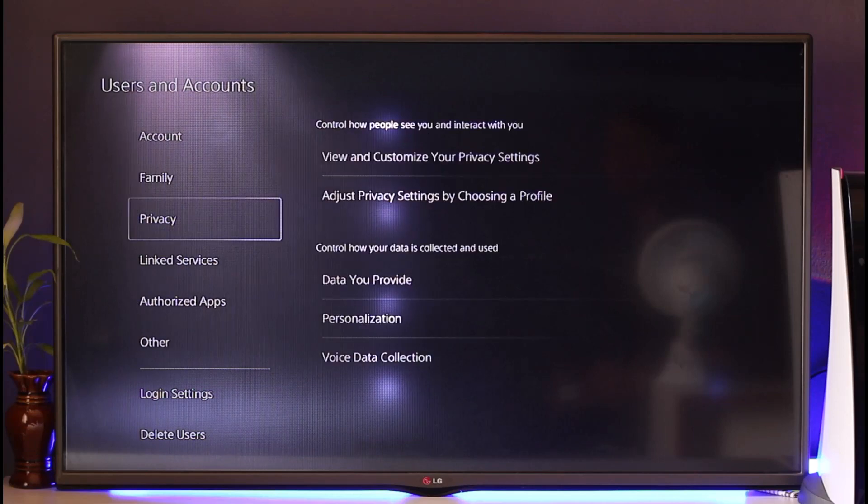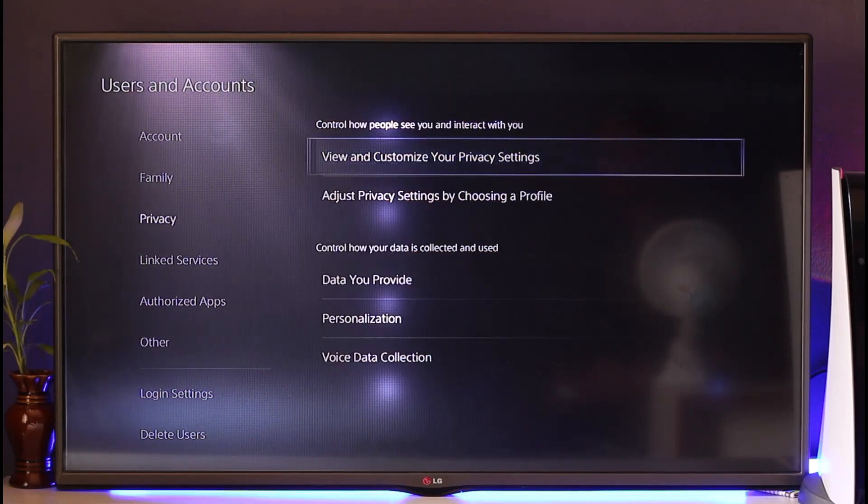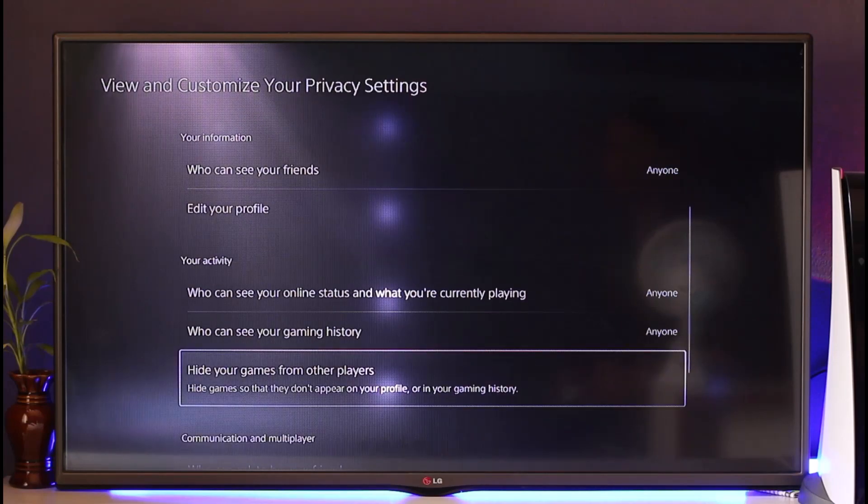is simply go to the option known as Privacy. When you come to Privacy, go to View and Customize Your Privacy Settings. Once you've done that, if you scroll down, you'll be able to see Hide Your Games from Other Players.